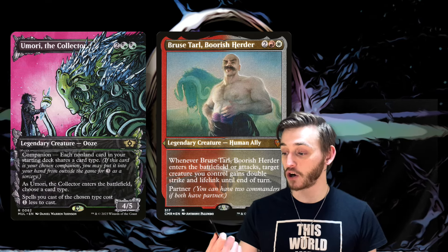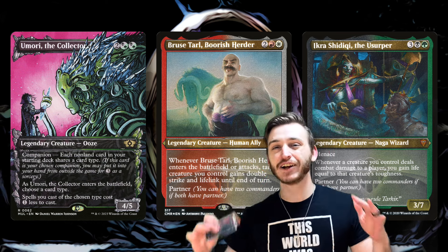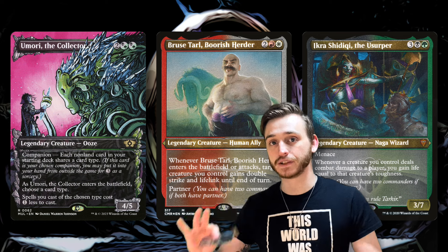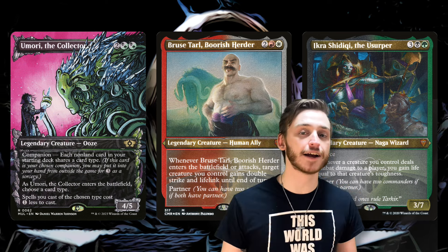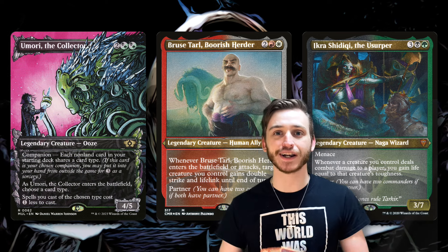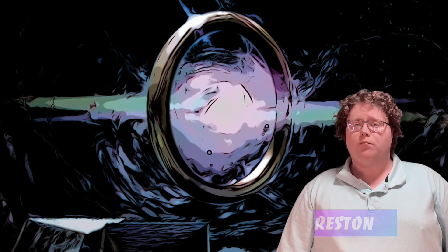Today my companion is Umori the Collector and I have Bruse Tarl and Ikra Shidiqi as a partner pair for my commander. My entire 99 is only creatures. I have Umori to make my creatures cost a little bit less, and then I have just generically good creatures with good enter-the-battlefield effects, attack triggers — stuff like that. Really janky four-color pile, but it's a really fun deckbuilding restriction.